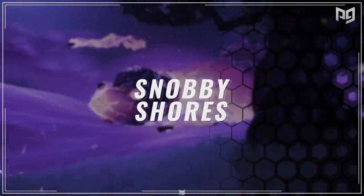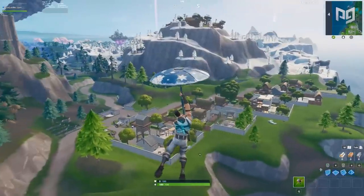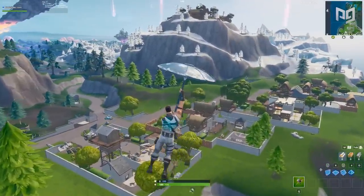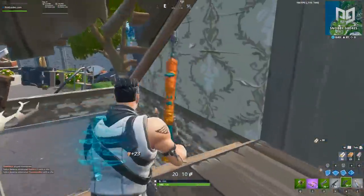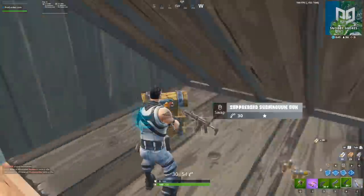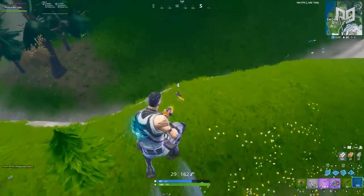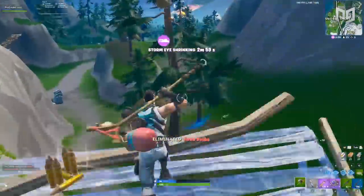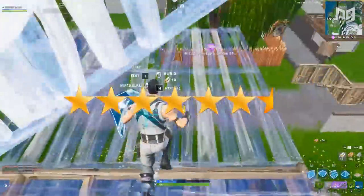Ditch the snow and hit the shore — Snobby Shores takes the spotlight at number 6. Even though Snobby gets no love for positioning given that it's on the western edge of the map, everything else is solid. 17 chest spawns is good for 2 stars for loot. Competition is quite average — another 2 stars. I can't imagine many other drop spots having a better combination of wood, brick, and metal, so I'd feel it's an injustice giving anything under 2.5 stars for materials, totaling 6.5 stars.